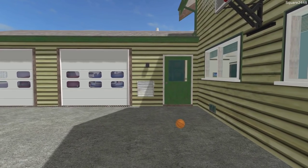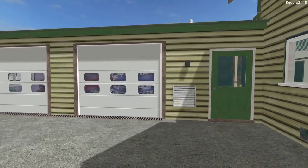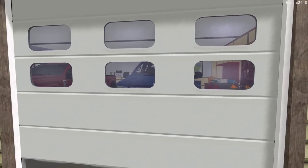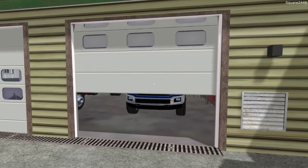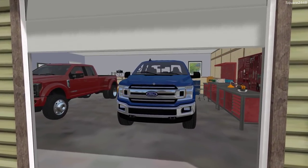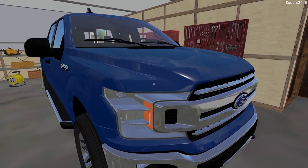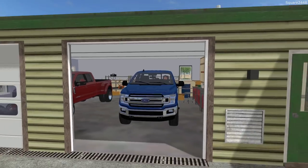We did get a brand new daily driver here for the series. I traded in the 2016 Chevy 1500 Silverado for a 2018 Ford F-150 XLT in lightning blue, which is awesome. It does have the chrome package and the 5.0 V8 underneath the hood.